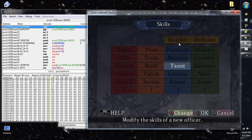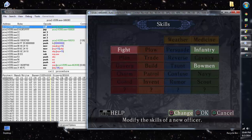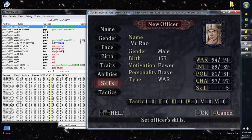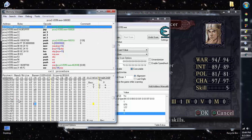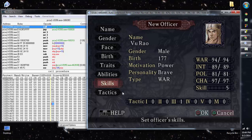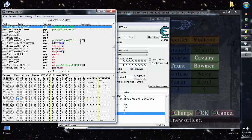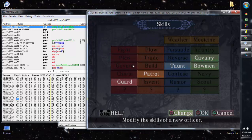I can tell you right now the order of skills as encoded in hexadecimal memory. The earliest in the block is Patrol, then Guard, Taunt, Cavalry, Bowman. The full order is: Fight, Plan, Govern, Charm, Medicine, Weather, Plow, Trade, Build, Patrol, Invent, Guard — these are how it's listed in the memory addresses. Then it continues: Raid, Reverse, Taunt, Confuse, Rumor, Infantry, Cavalry, Bowman, Navy, Scout, and finally Heroes, Genius, Sage.